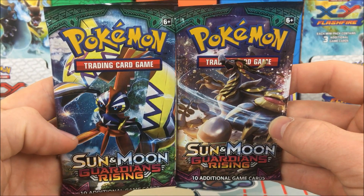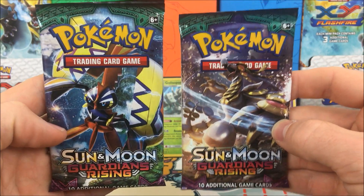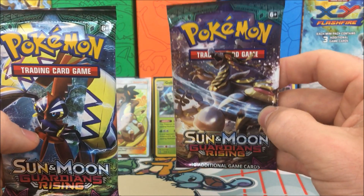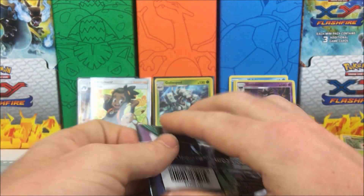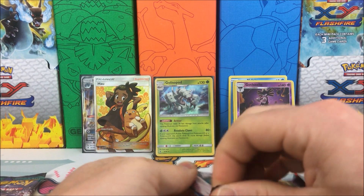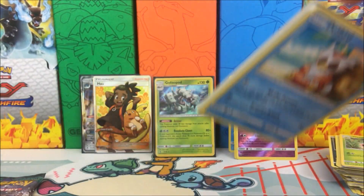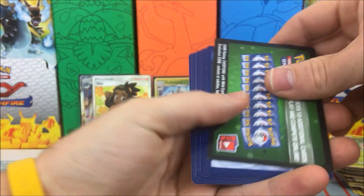Our final two packs — which one is going to have the goods? I'm going to say it's this one, so we will open this one first. We're hoping for some last-pack magic. Will we get some last-pack magic? Let's see — it's got a green code here, so we need a white code in the next one.